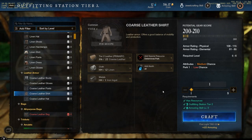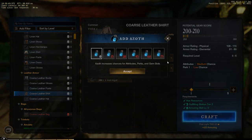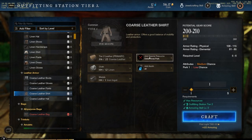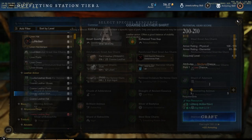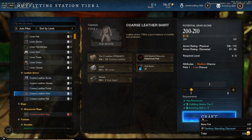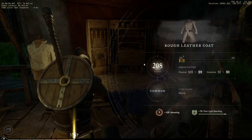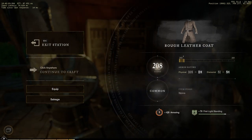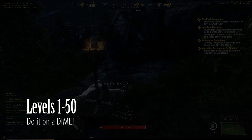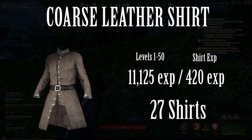As you can see, there are some other options here. You could add Azoth, which increases your chances for attributes, perks, and gem slots. Or you could add a special resource, which adds perks manually instead of getting random ones from Azoth. Now we're just going to hit the craft button, and you've created your first coarse leather coat — one of 27 that we're going to need to craft to get to level 50. Basically, you're going to be crafting the same coarse leather shirt 27 times.